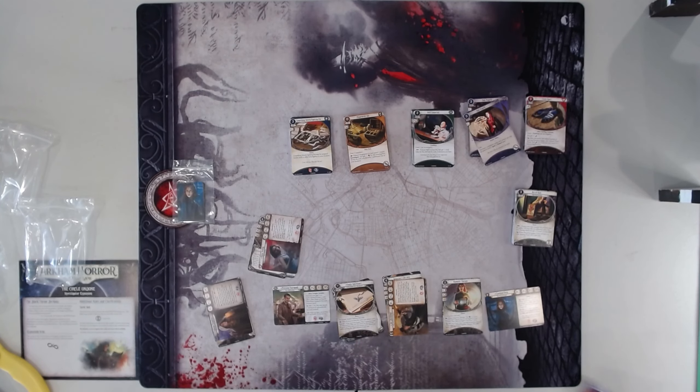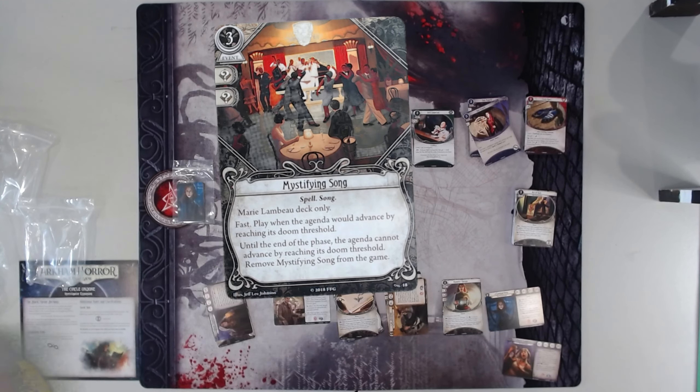Maybe Marie is good — I'm sure that she's awesome. Mystifying Song — really interesting. Just stop the agenda from advancing. Honestly I don't even know how good this is because it's basically a ward. It stops doom potentially, unless maybe if they're on a bunch of acolytes you have to clear off the doom, and then it stops you from advancing for a few turns.